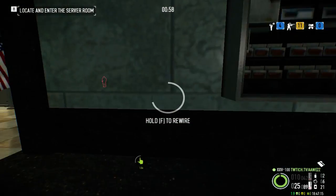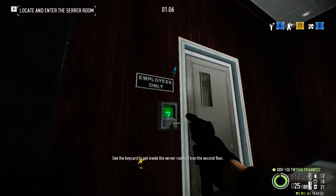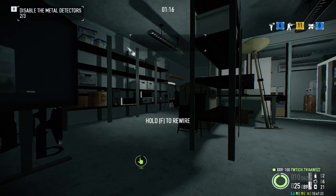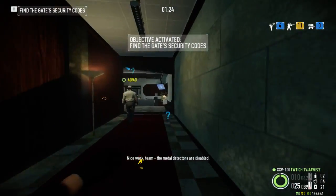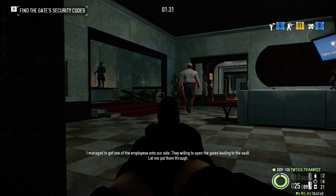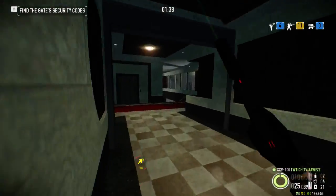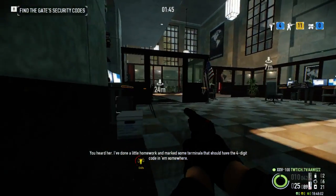I don't know where the last guard is. Cutting their power will do the job — look for electricity boxes. The metal detectors are disabled. I managed to get one of the employees onto our side, they're willing to open the gates leading to the vault. Let me put them through. I can get you through the gates, but only after you find a 4-digit keycode — we can't use mine or they'll know it was me. I've done a little homework and marked some terminals that should have the 4-digit code on them somewhere.